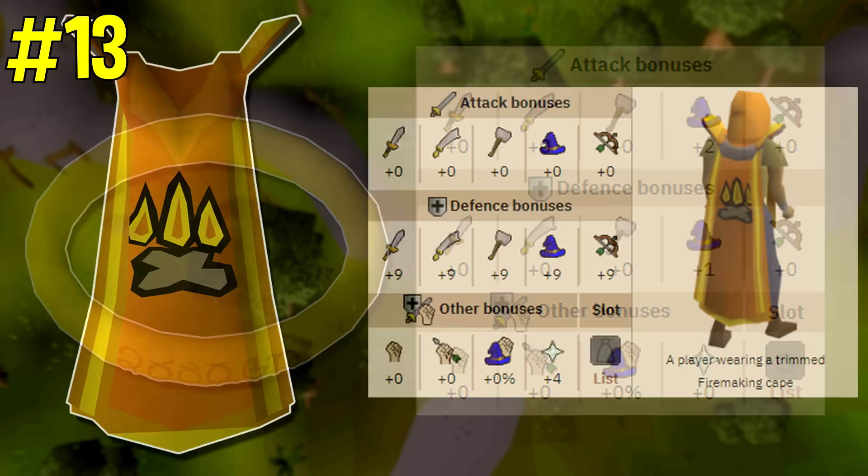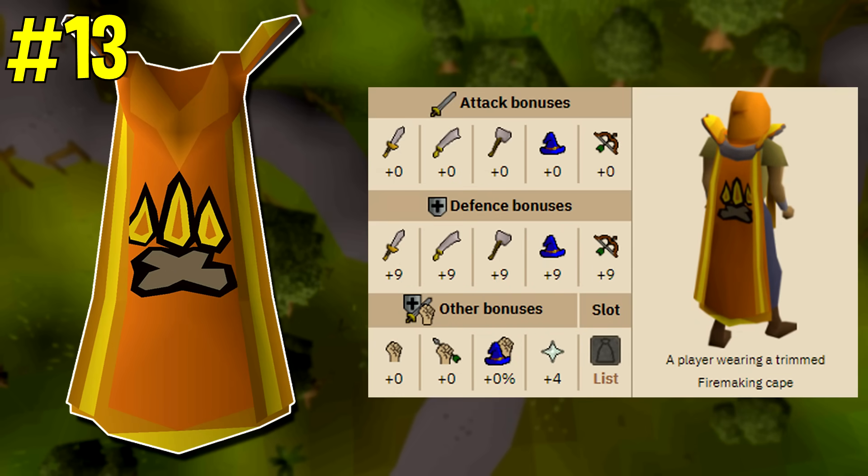Next up here is kind of an interesting one. The capes of accomplishment actually have pretty decent defensive bonuses, especially when you consider ranged defense. It's unlikely that the best item you could wear for ranged defense is the firemaking cape, but they have pretty good all-round defense bonuses.